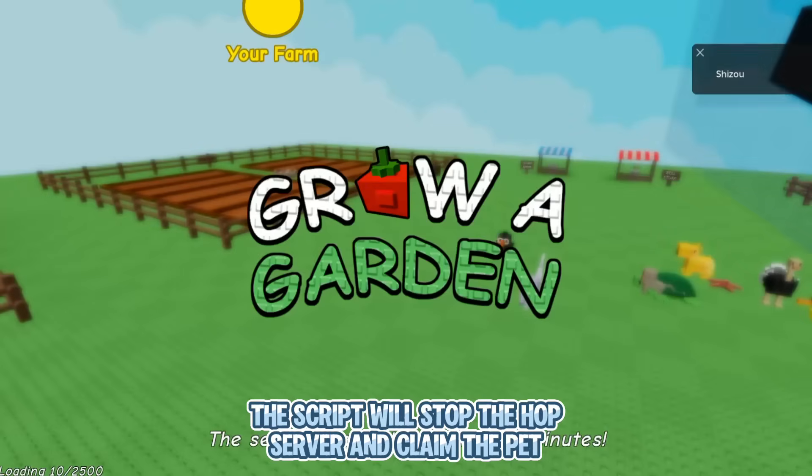All done. You can put the script on auto-execute. If you get the mutation that you wanted, the script will stop the hop server and claim the pet.